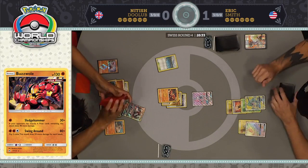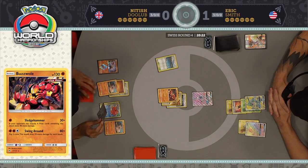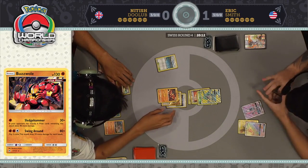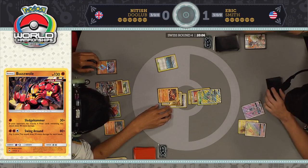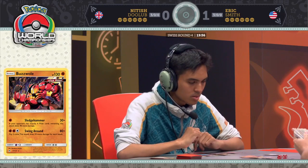It's got so many hit points when you have the Fighting Fury Belt attached that you really do have to try to get that first blow onto it, otherwise it could just run away with the game. A lot of Rayquaza lists don't run Fighting Fury Belt — they play Choice Band instead because of the rise of Field Blower. Pretty much every deck at the World Championship is playing two Field Blowers, so you don't expect Fighting Fury Belt to stay attached very long. But sometimes it just does.